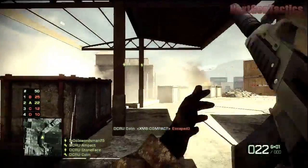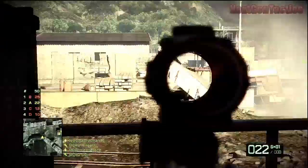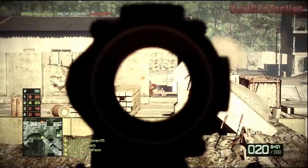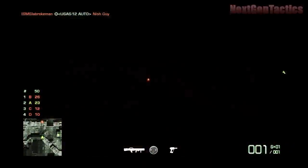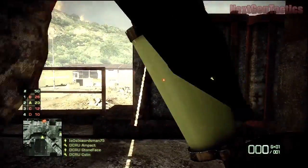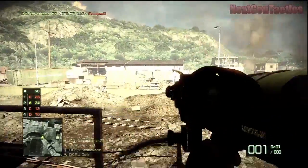I'm just sort of rinsing and repeating, cleaning up enemies as they try and make a push towards the Charlie Building, and I'm doing pretty well. Right here I don't know if that's a hit detection fail — I think I'm hitting him on the shoulder but it doesn't work out. I kind of commit a bit of a no-no because I'm starting to run really low on ammo for my XM8.